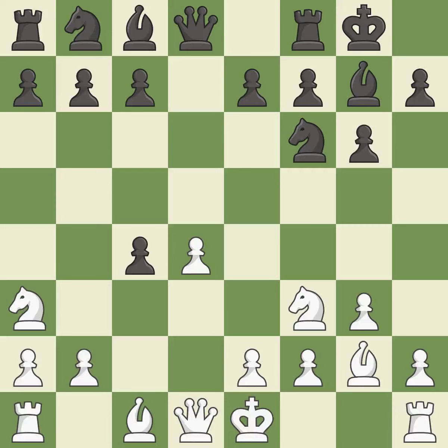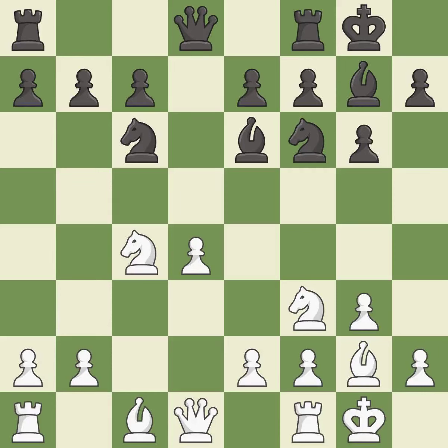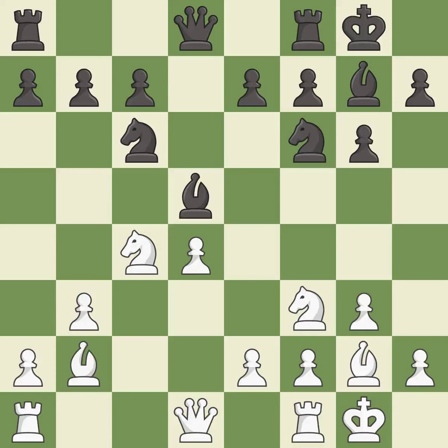Castling kingside tends to be safer because the king is further from the center. Castling develops a rook while also moving the king to safety. Castling to the same side of the board as the opponent tends to lead to less sharp positions as compared with opposite side castling. This activates a knight by developing it off of its starting square. That pawn was free for the taking. This activates a piece and simultaneously wins time by attacking an opposing knight. This defends the attacked knight. This develops the bishop and gives it scope on the long diagonal.